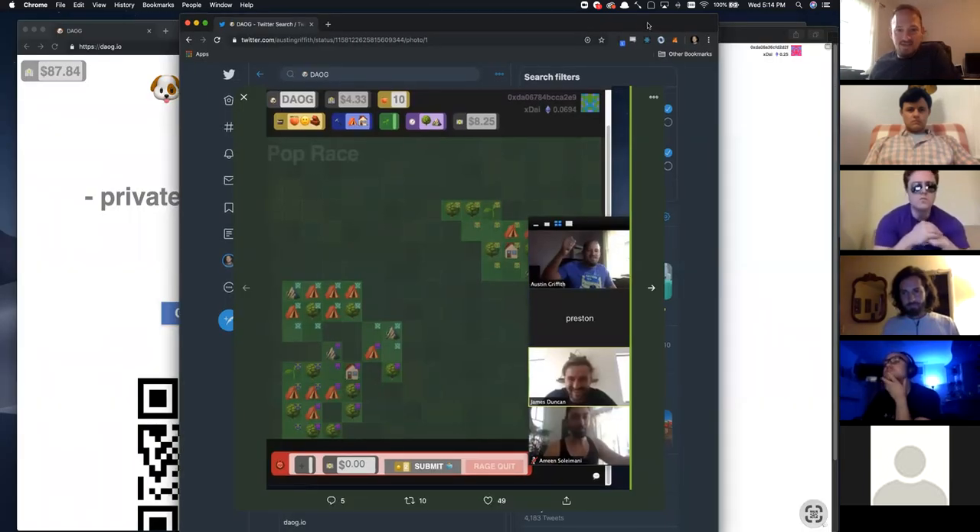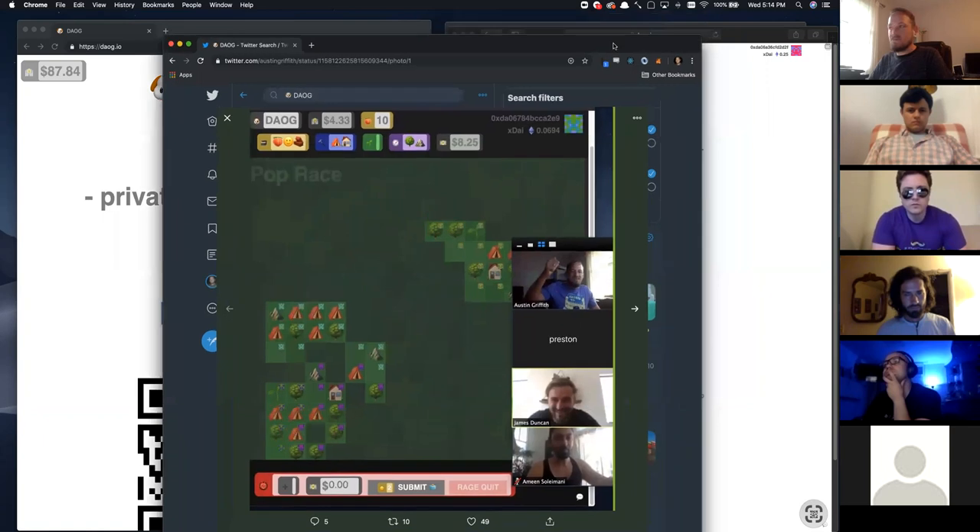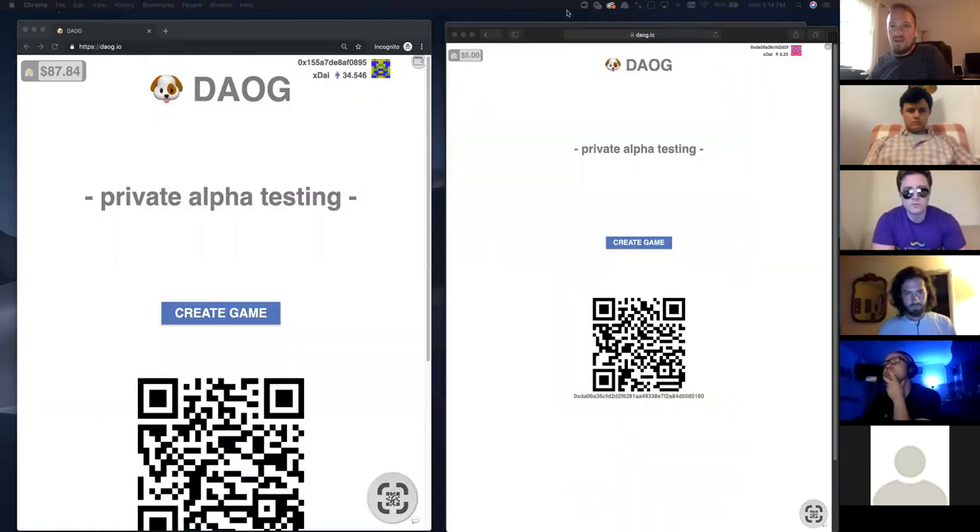This is basically what the map is going to look like. You'll see the emojis — it's kind of like a grid. Your rules are up here. The Moloch is down here. This is a basic look at what the game looks like. Let's go ahead and dive in and check it out.